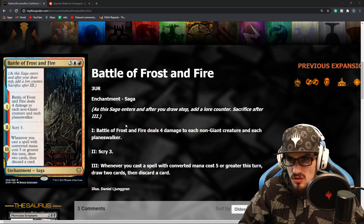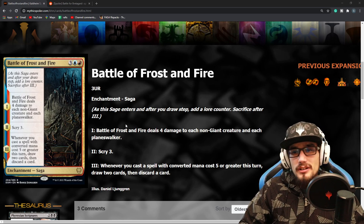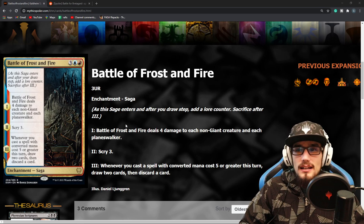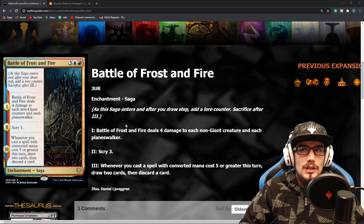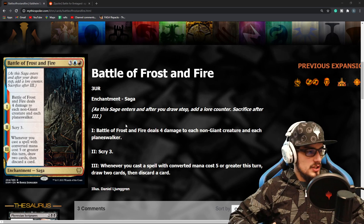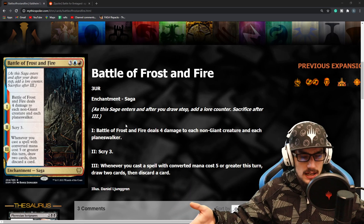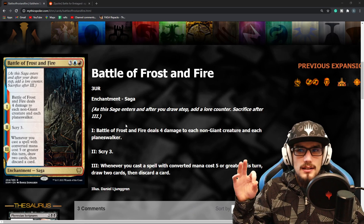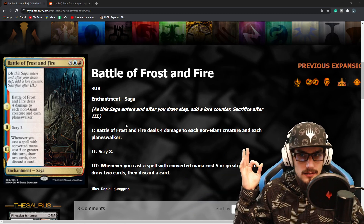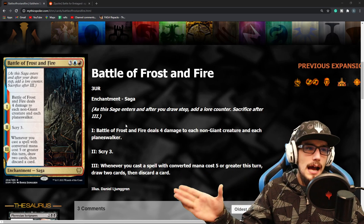The wipe is worth it, you get to Scry 3, and you get to draw 2 cards as well basically. I really like it — it's expensive, but it's a field wipe, and field wipes are typically expensive. If you can survive using Bonecrusher Giants to remove your opponent's aggro creatures, then at 5 mana this removes the rest of them. I think this is going to see play at Mythic rank — 100%. If it doesn't, I will make it happen.